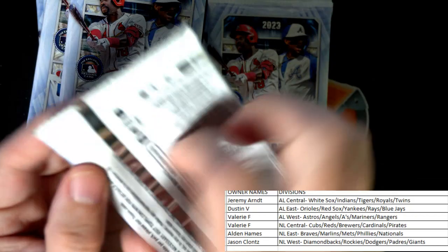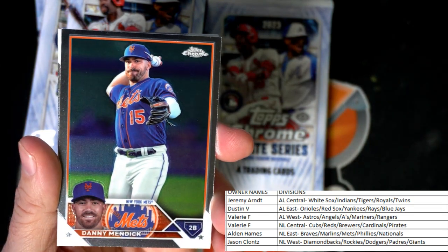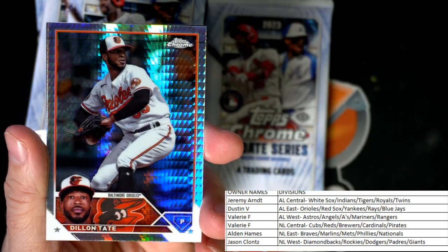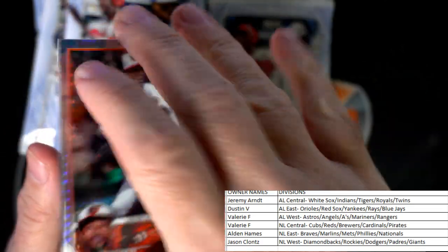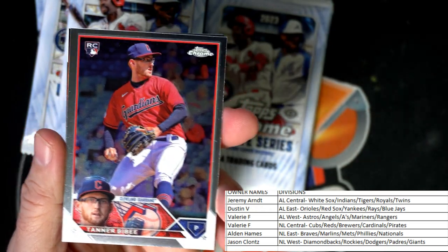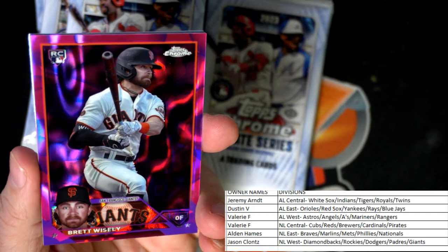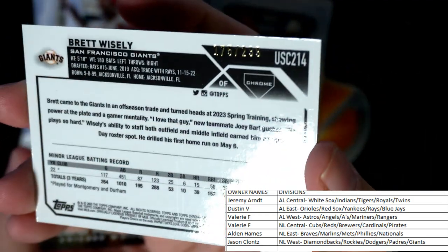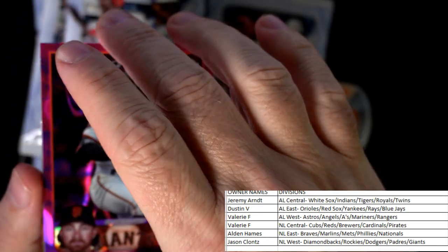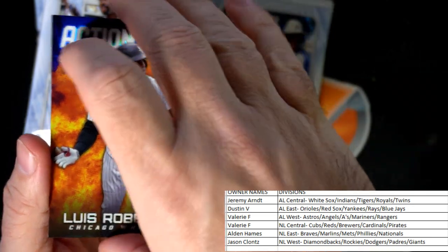Gavin Stone for the Dodgers. Got the Mets right here. American League East Dylan Tate — that's pretty, Dustin, nice little parallel coming out to you. Riley Green rookie card, Detroit Tigers, going out to Jeremy, American League Central. Oh, beauty right here — Brett Wisely going out to Jason C, numbered 175 of 299. That's pretty hot! Jason C, National League West, Giants.